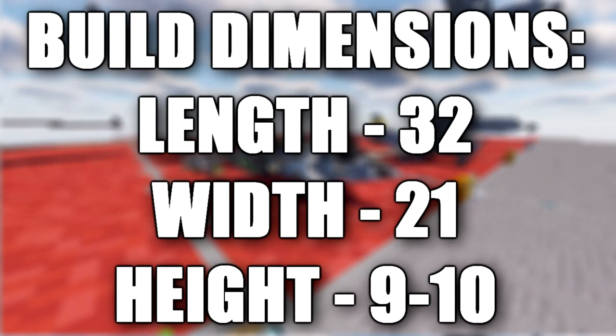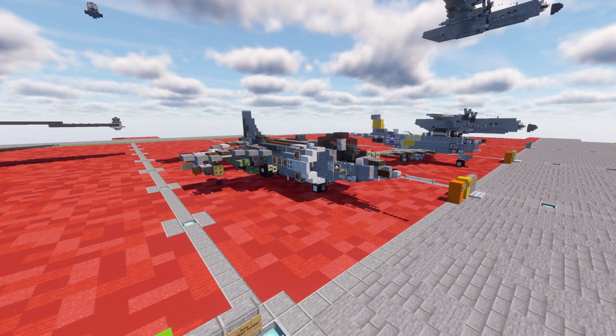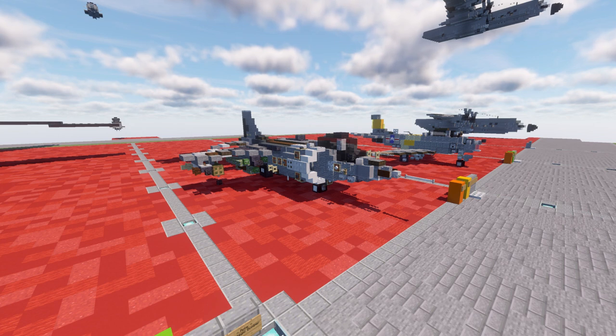In this tutorial we go ahead and build the McDonnell Douglas AV-8B Harrier 2. The AV-8B Harrier 2 is a single-engine ground attack aircraft that constitutes the second generation of the Harrier jump jet family, capable of vertical or short takeoff and landing. The aircraft is primarily employed on light attack or multirole missions, ranging from close air support of ground troops to armed reconnaissance. The AV-8B is used by the United States Marine Corps, the Spanish Navy, and the Italian Navy.